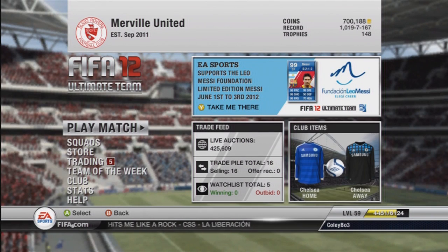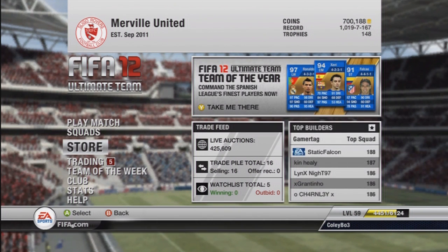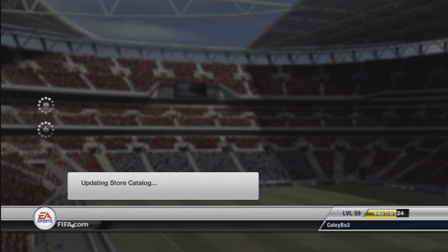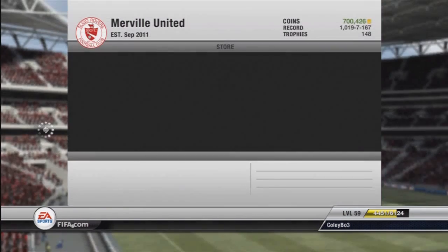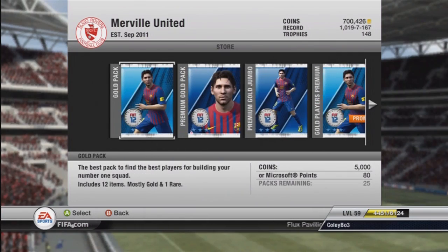Hey guys, Cullybow3 here and welcome to episode 6 of Luck of the Draw Squad Builder. The idea behind the series is that I will open 2 gold packs, take the highest rated player from each pack and build a team around those 2 players. I'll then do a review of the squad and count down the top 3 best players in the team. So let's get straight into it and open the 2 gold packs.